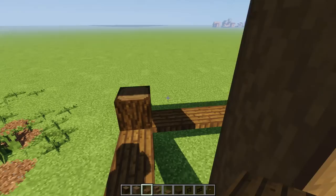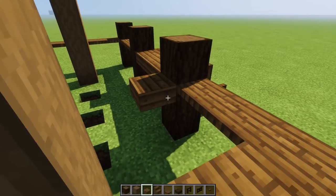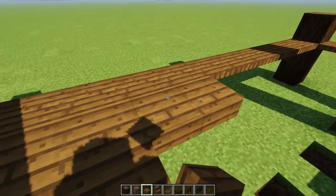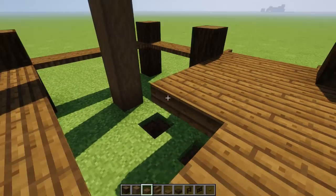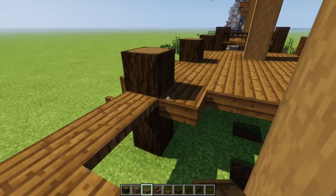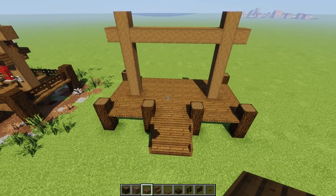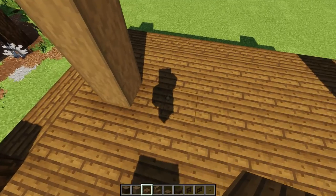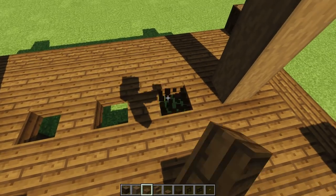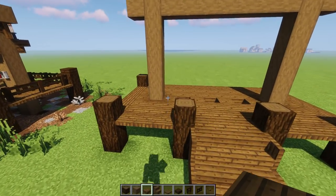Grab some spruce slab and surround the whole structure in spruce slab — I'll speed this up. Now we need holes for the bodies to fall through, so knock down: space of one, knock that out; another space, knock that out; another space, knock that out — going straight into those holes. All set up.